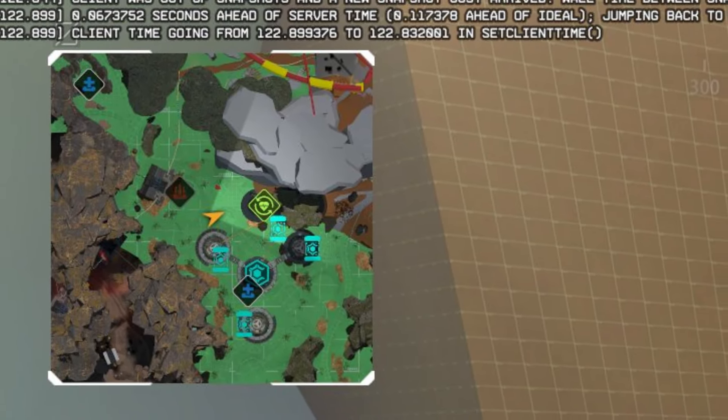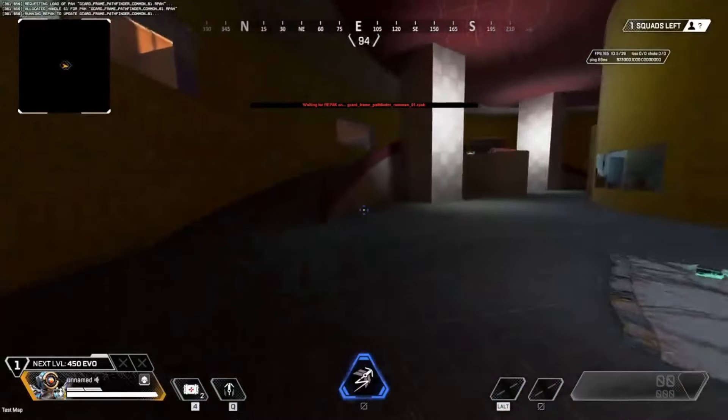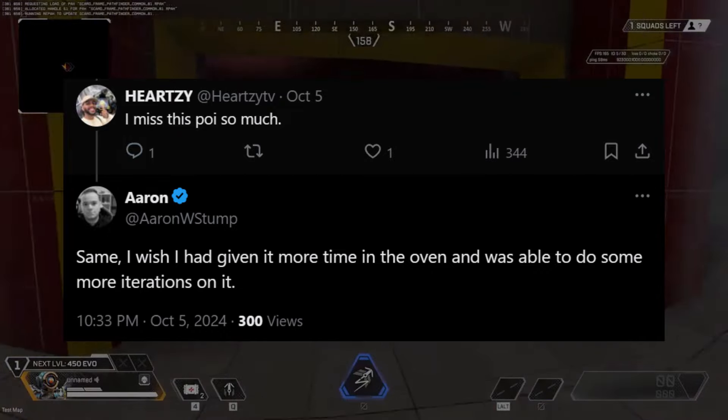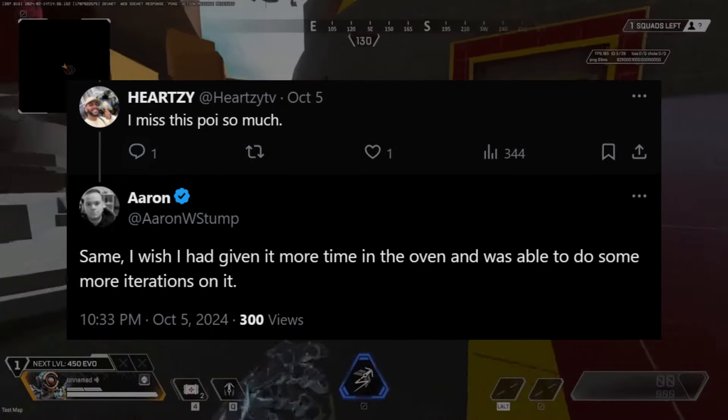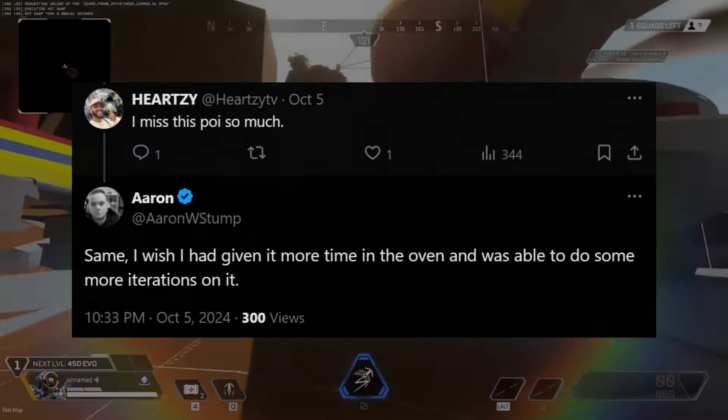Finally, we have another scrapped area that Aaron showed us, and this time it's in video form. This point of interest has a fair bit of lore and it looks absolutely huge. It was called Quarry, and it was prototyped in about a week. It made it further than just a prototyping stage, as there were clearly playtests, with one of the old QA testers at Respawn replying that they missed this POI so much.